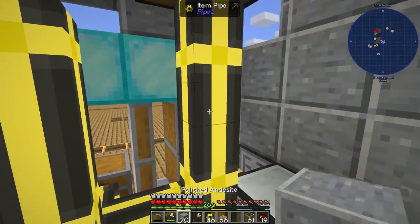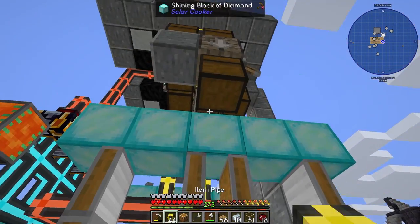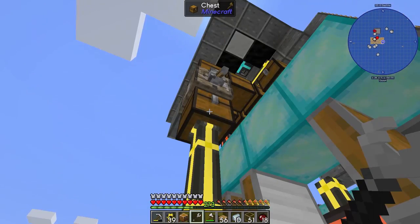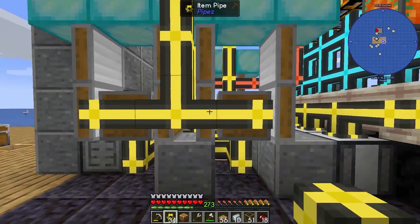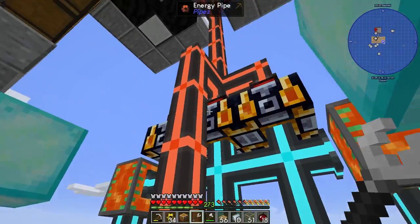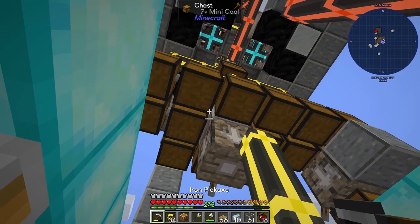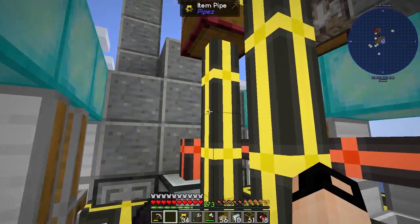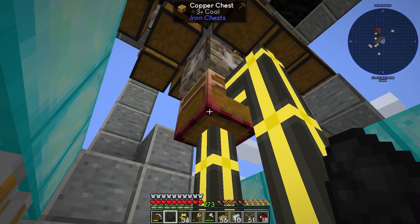The final thing to do — it wasn't the chest that was the problem, it was just me. Slightly different approach: copper will go into two solar cookers, and the tin will go to solar cookers from this side. I forgot to supply energy to the induction smelter — fixed that now. This block was blocking it — if I remove it, it should work. It's amazing!